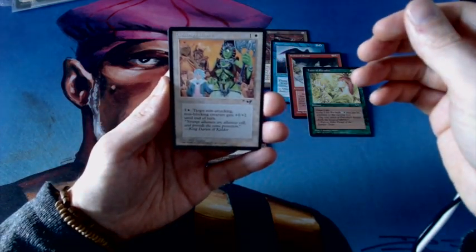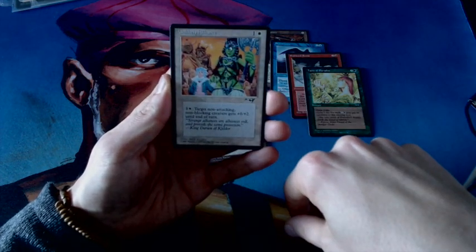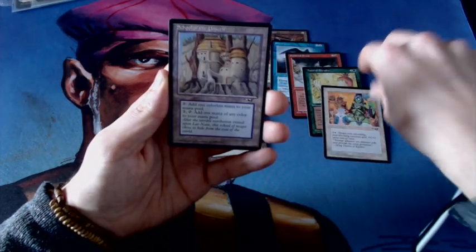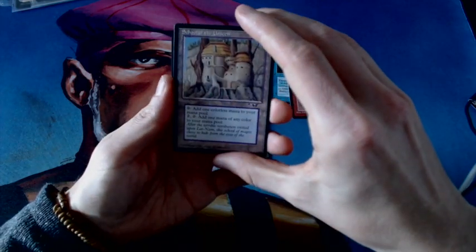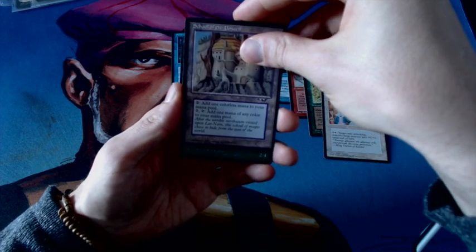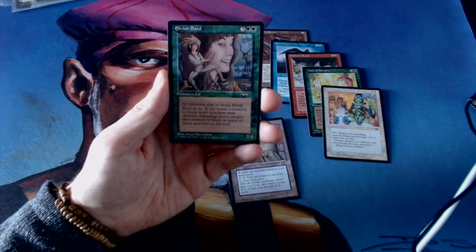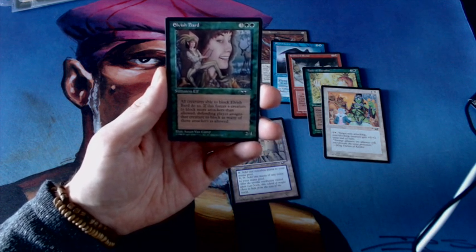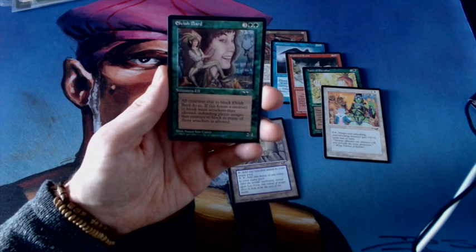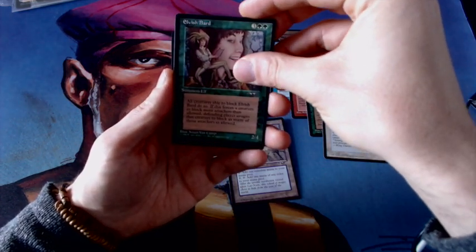It's an Unlikely Alliance. It's funny — apparently they're getting married, and you see the parents here in the background. They're so happy with the marriage. And this is the first uncommon — School of the Unseen. So we're entering the uncommons. There's a green one — Elvish Bard. All creatures able to block Elvish Bard do so. Kind of like a lure already on a creature.